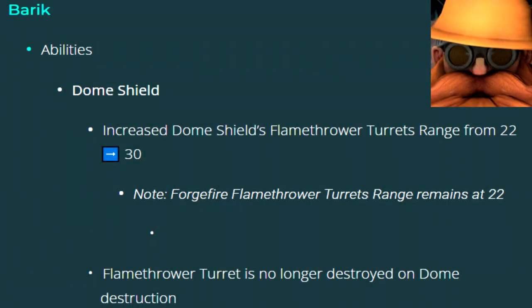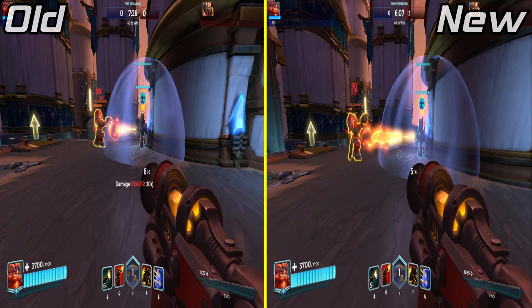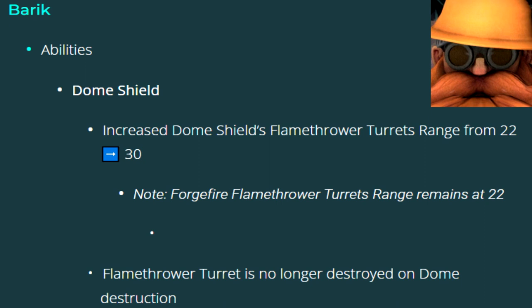The flamethrower from Barrick's Dome Shield Ultimate had its range increased from 22 units to 30 units. And now, destroying the shield no longer destroys the flameturrent.